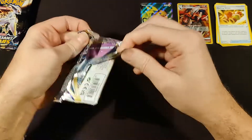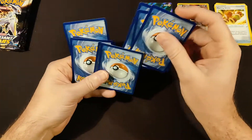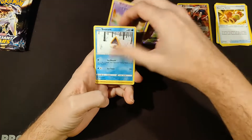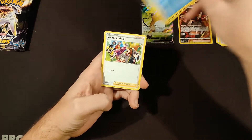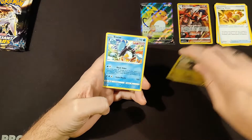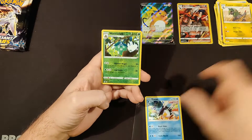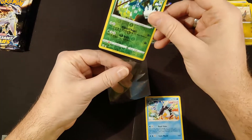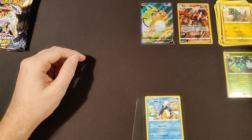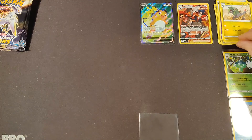Let's see if Arceus is willing to help us continue those streaks. Pack two — we got a white coat card, which doesn't mean much; a white coat card could still give us a hit in the reverse holo spot. It's another metal energy. Here's Baltoy, Snom, Snorunt, Denny, Gotcha, Fraxure. Our rare is Ice Rider Calyrex — non-holo rare. The last card is a Wormad reverse, which is pretty cool.